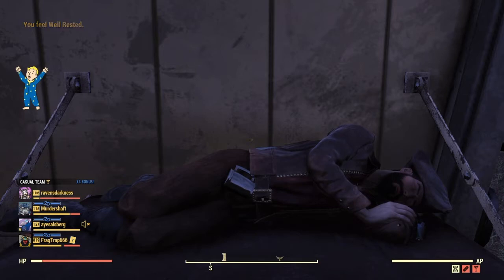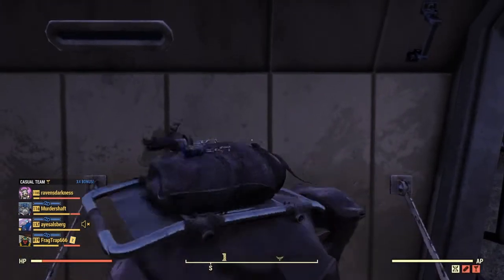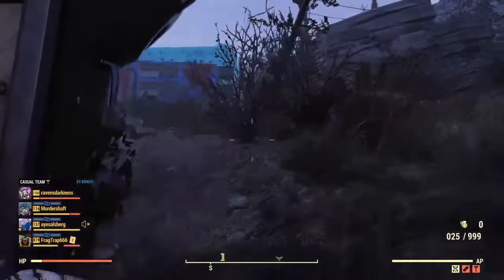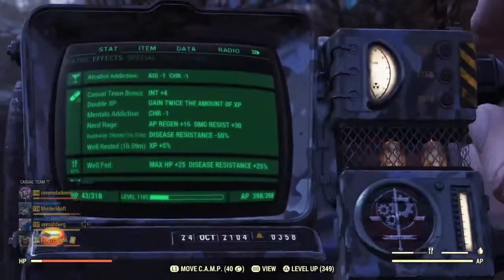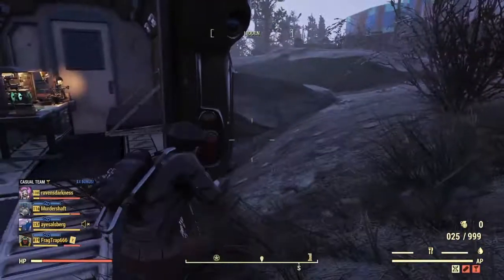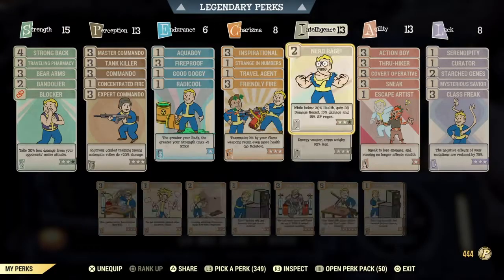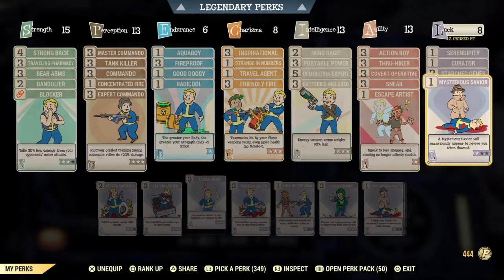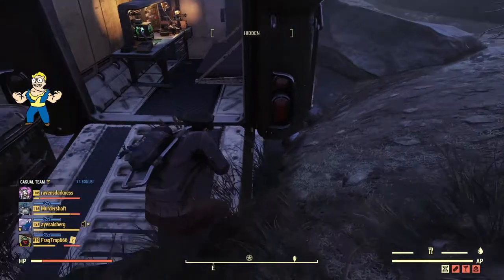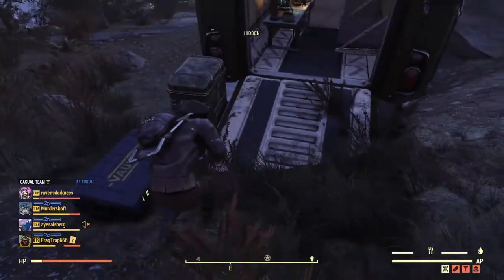Don't forget to get your well-rested bonus. If you die when you're doing your runs, you lose that well-rested bonus. But the good news is there are mattresses inside West Tech in the research area, right in the cells. There's a few mattresses in there — right where the elevator is, there's a mattress in that room across from the elevator. There are a few in there, so just take a look around until you find them and get your sleep bonus back if you get killed. I found that out recently.